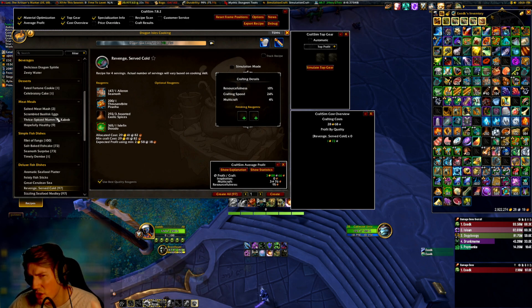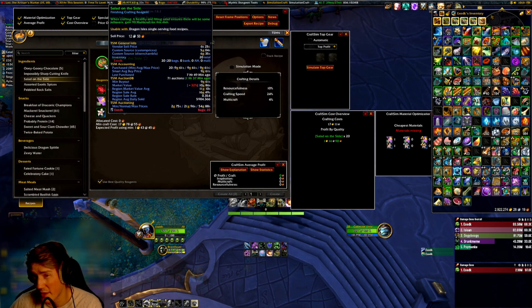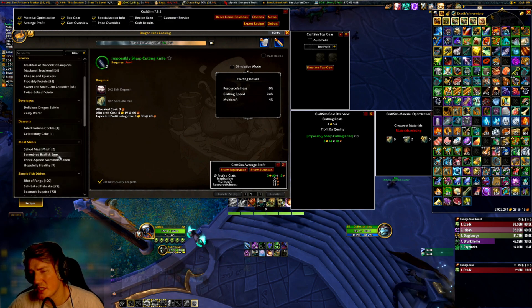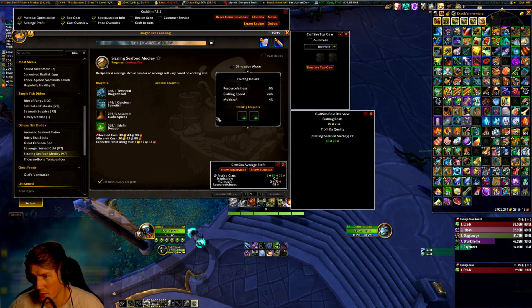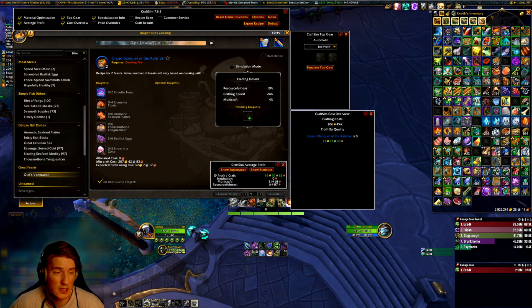There is actually a way to get even higher stats, and that's through the use of these optional reagents. Salad on the Side is a finishing reagent that gives you plus 90 multicraft when you craft. This is consumed and costs about 10 gold per craft, or a little bit less if you're crafting them yourself. And then you have the Impossibly Sharp Cutting Knife, which gives you 110 resourcefulness when you craft. These can be profitable on average, but you use one every time you craft. As of right now, it's not profitable to use the Salad on the Side for these crafts, whereas for the feast it is profitable, because the feast is a lot more valuable, so getting more multicraft is actually a significant increase in value.